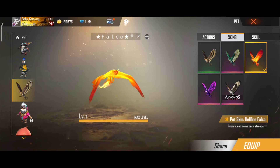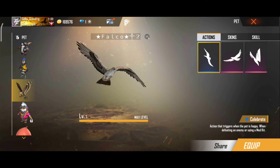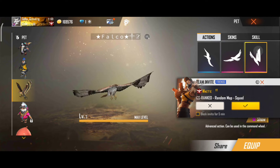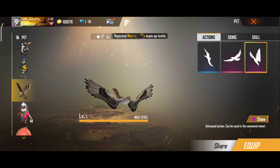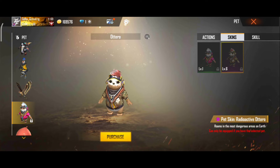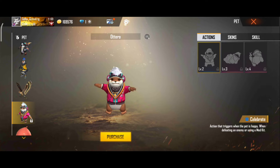This pet name is Falco. Its abilities are 45% increase in gliding speed upon skydive and 50% increase in diving speed after parachute opens. It is good to use in rush gameplay.